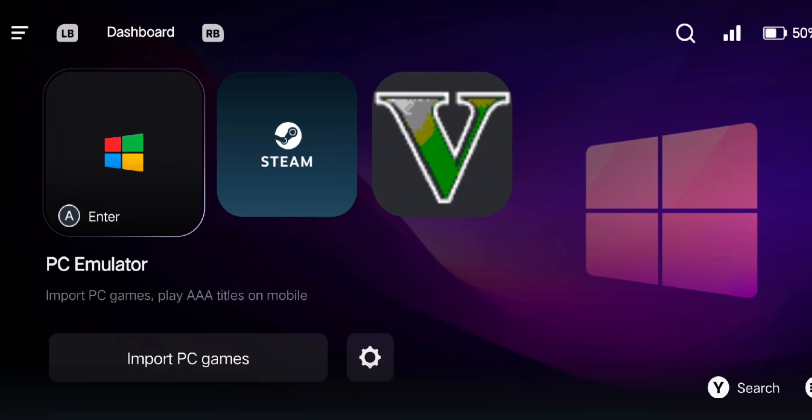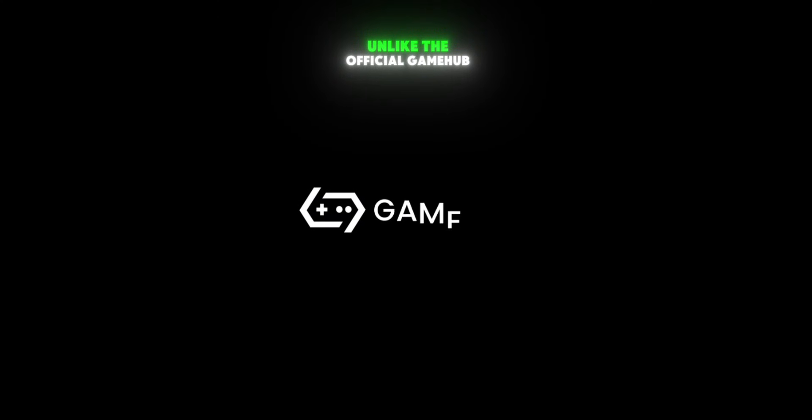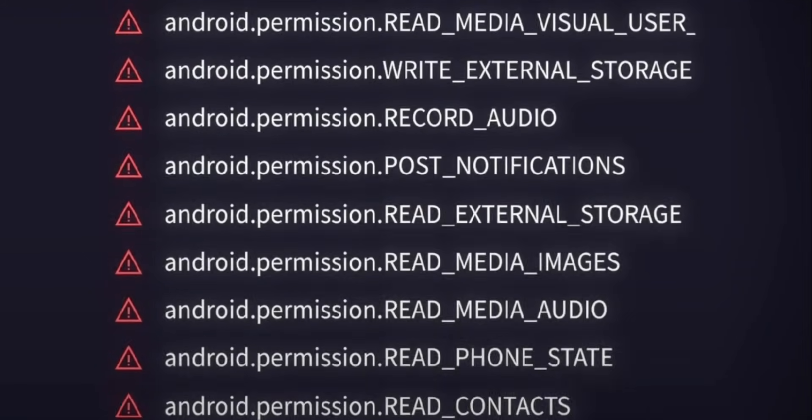Gamehub Lite is an open-source, privacy-friendly emulator with no login, no permissions, nothing unnecessary — unlike the official Gamehub, which uses a lot of permissions it doesn't actually need.